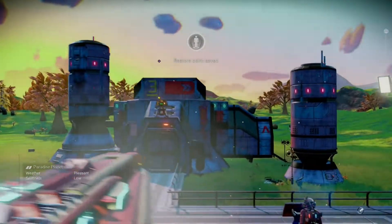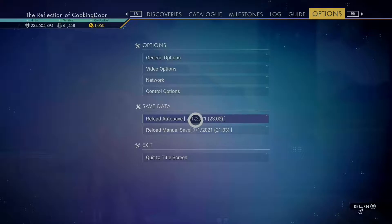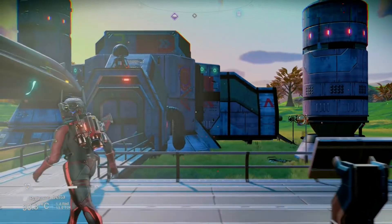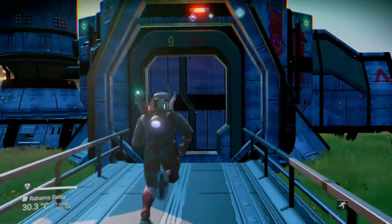When you arrive at the minor settlement, get out of your starship and reload the autosave that was just created. When you're back in the game, get into the building to find the multitool in the cabin right here.